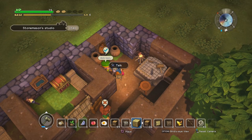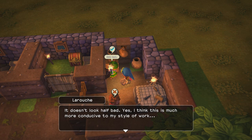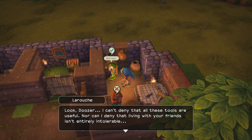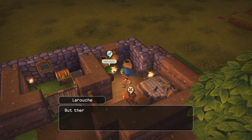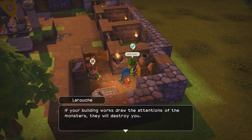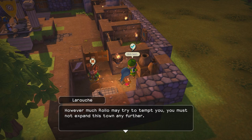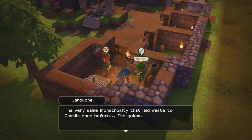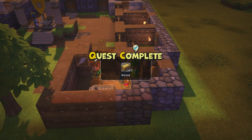LaRouche says: I dare say the town might benefit if you put your forge in the workshop as well. I can't deny that all these tools are useful, nor that living with friends isn't entirely intolerable. But there are more important things at stake — I insist you exercise caution. If your building work draws the attention of monsters, they will destroy you. You must not expand this town any further. Should your hubris get the better of you, it will summon forth a force beyond reckoning — the very same monstrosity that laid waste to Cantlin once before: the golem.